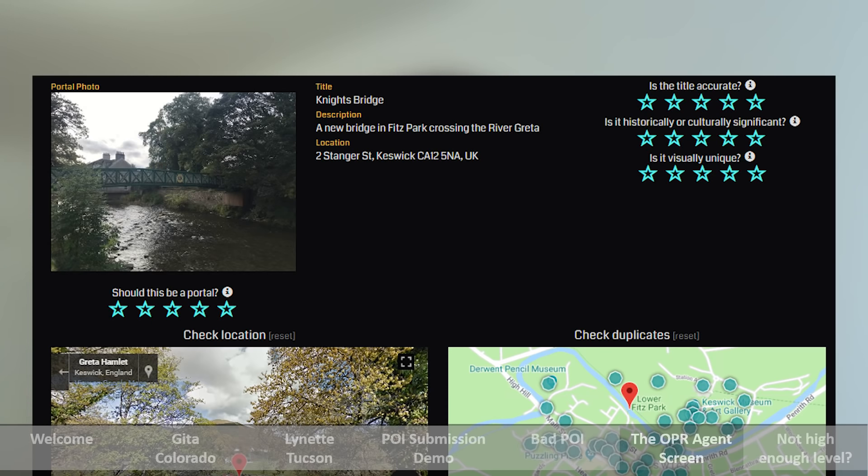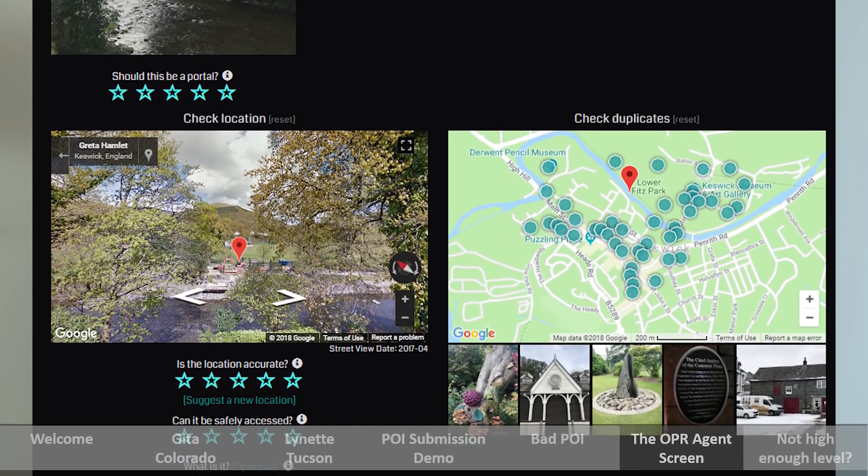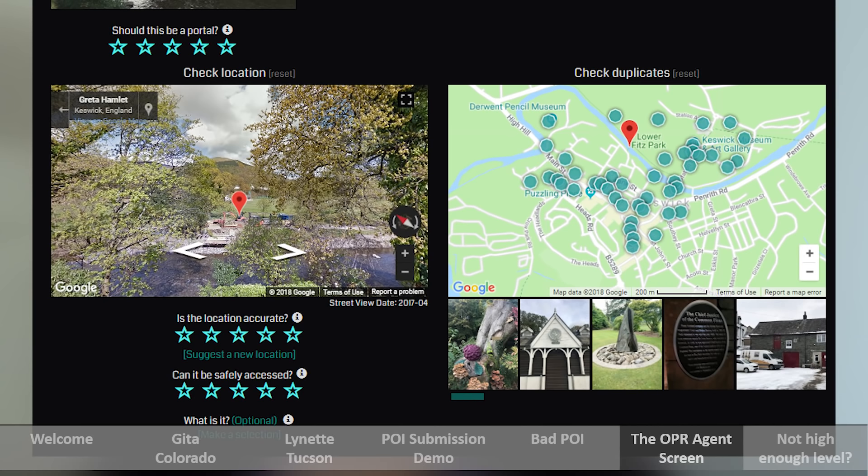The next set of stars — 'should this be a portal?' — is the one that does decide. One star is a no, and has to be justified, although that justification isn't sent to the submitter. The middle star means not sure. Five stars means it is definitely a portal. As we move further down the screen, we get to see the location — we can check this on Google Maps and verify if it's actually a true location or not. If it's slightly out, as an OPR agent you can go in there and just realign it to make sure it's in the right place.